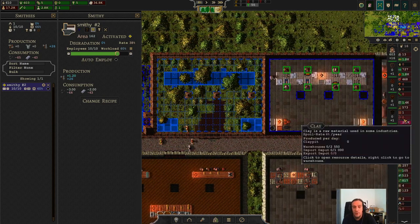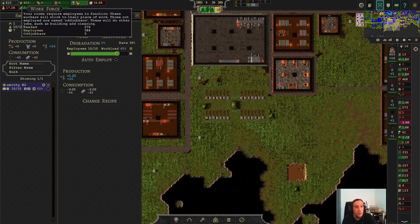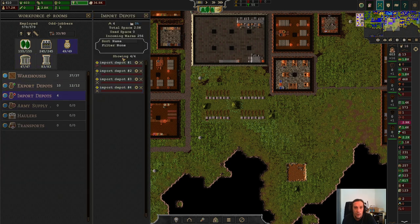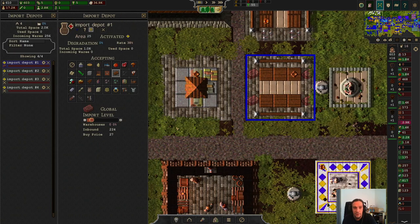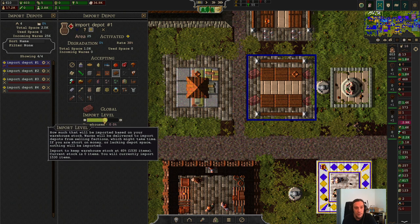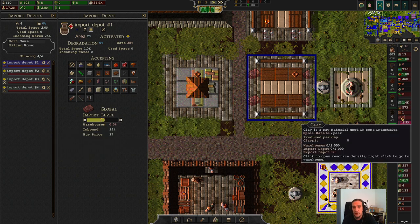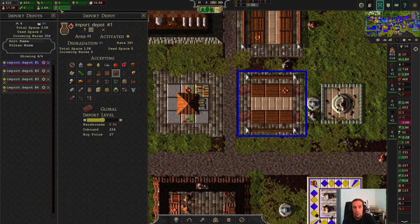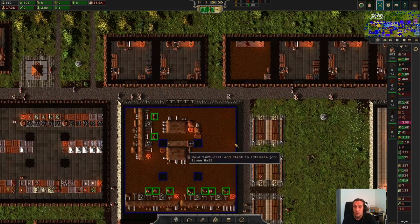We do have one situation though — we are out of clay. Let's change something about that. We'll check out our import stations, and as you see here by now I'm using this menu a lot. The larger the city grows, the more helpful I find this. We are obviously not importing enough clay, so let's import all up to the 50% mark. Don't import too much, because stuff has a spoilage rate. The higher the spoilage rate, the lower should be your imports, but always make sure your manufacturers are not running dry.